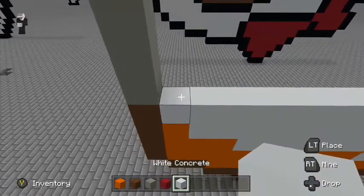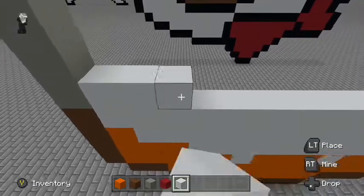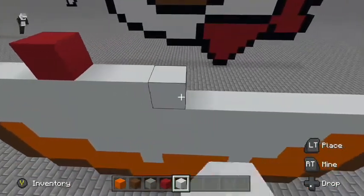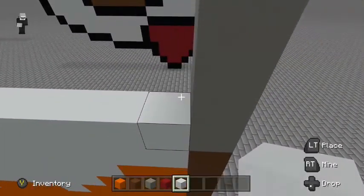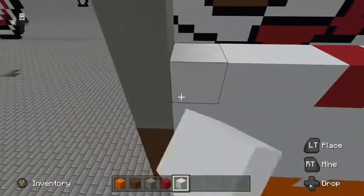Build one, two, three, four — build a red thing on top, one, two, three — build another red thing and take it to the end. Then go here and fill this in with white again.